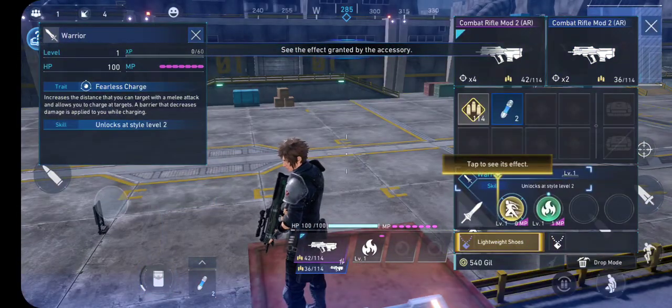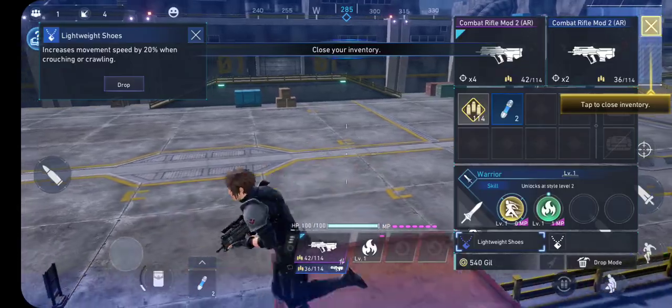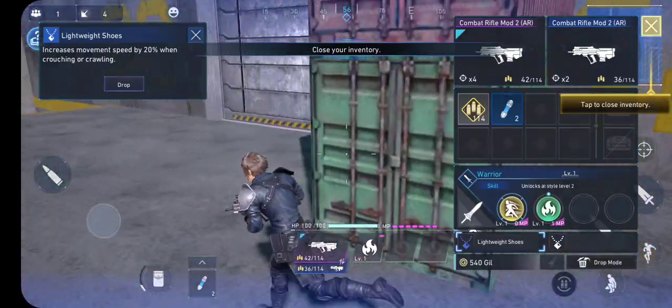Tap to open the inventory. Lightweight shoes - I'm assuming that helps me run faster. But what do I know?